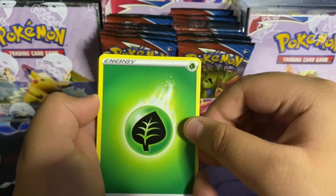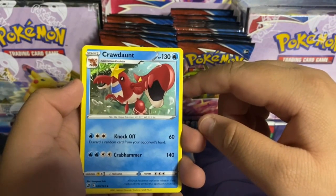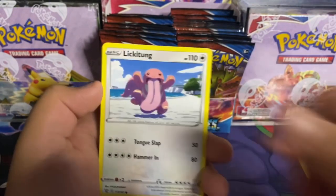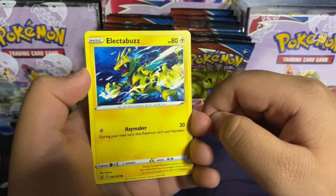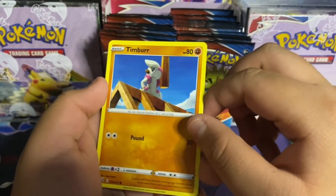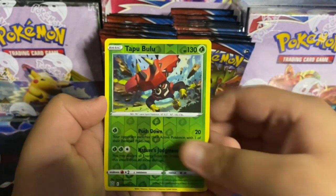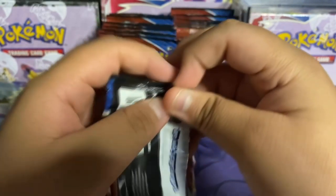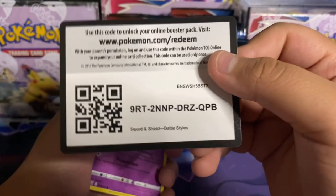Here's the code: leaf energy, Indeedee — ooh — Crawdaunt, it looks really weird, Tower of Waters rapid strike, Cherubi, Lickitung. Ooh, Electabuzz — this one looks so cool! Espurr — this is the first time we've seen Espurr. Timber, that's like the first evolution of the other guy. Tapu Bulu reverse holo and a Rapid Strike Urshifu V! Ooh!